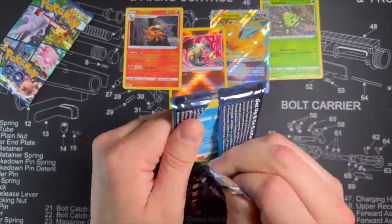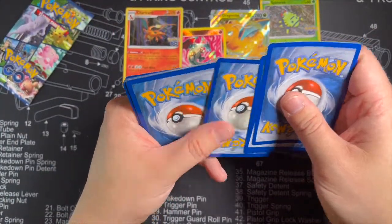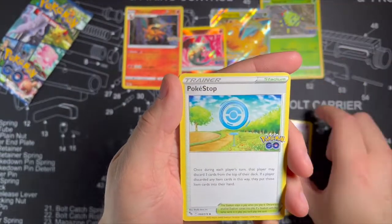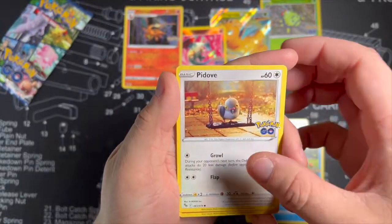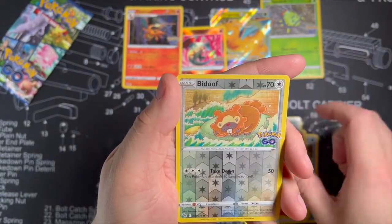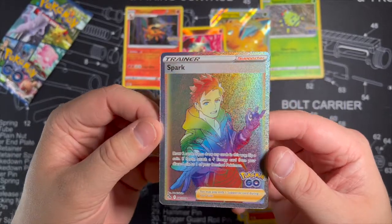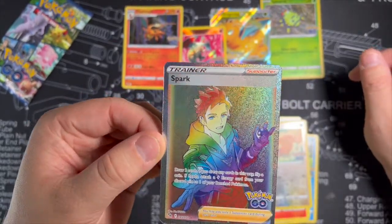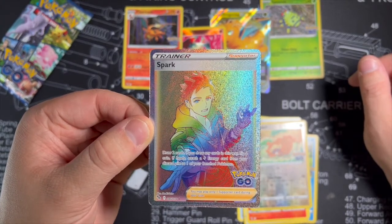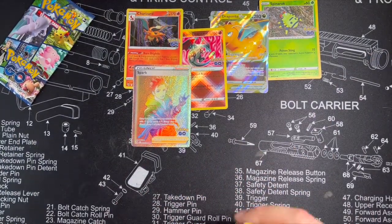Two packs remaining to see what we can get in this new set. Charizard was definitely one of the cards I was going for, but it seems like everybody is pulling it — it kind of diminishes the value since it's not really a chase card in that sense. Then we had a Bidoof and a Spark Rainbow! That is a nice hit. The Spark is probably one of my favorite trainers out of Pokemon Go — out of Blanche, Spark, and Candela — he's probably my favorite. So that's a super nice card, a Rainbow Rare in an Elite Trainer Box. That's great.